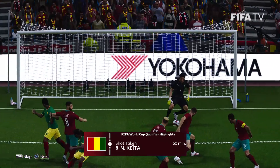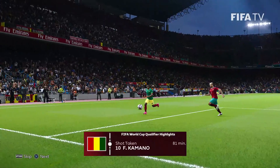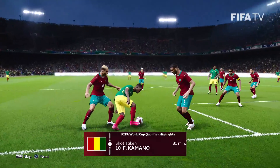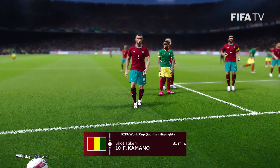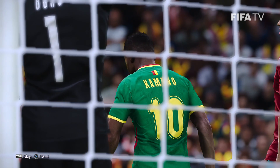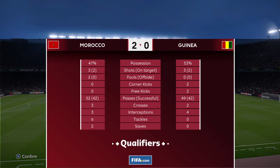Kaita — the Liverpool man. This was probably the most dangerous that the Guinea attack looked — a lot of activity in the box there. Kamano wins a corner for his side. He had a couple of opportunities for Guinea but couldn't convert. The final score is 2-0 to Morocco.